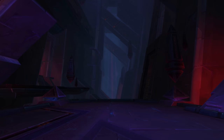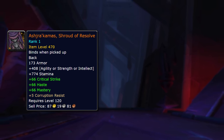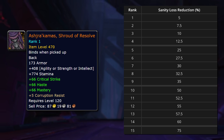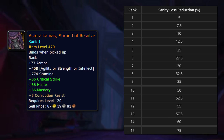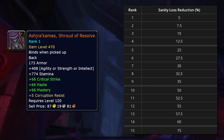First, a little background. Patch 8.3 introduces a new legendary cloak, the Shroud of Resolve. This cloak, much like your Heart of Azeroth necklace, increases in power and item level based on how much work you put into it. It's going to end up higher item level than any other gear you can obtain, including from the hardest bosses of the new raid. It will also provide corruption resistance, allowing you to wear more corrupted gear with more powerful effects.